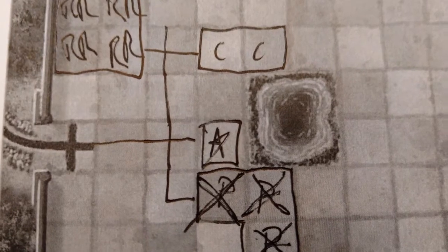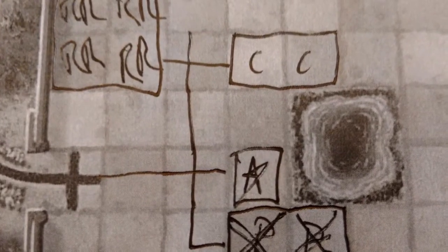Visitor Center: this building must be attached to the path leading from the entrance to be used. Once built, you can use it to re-roll any die. Each Visitor Center can only be used four times.